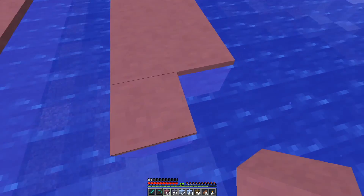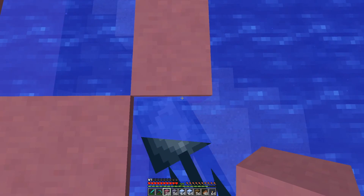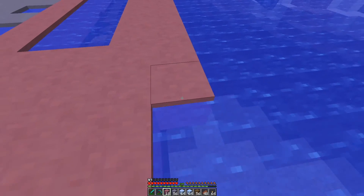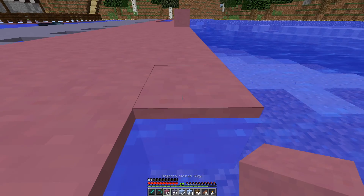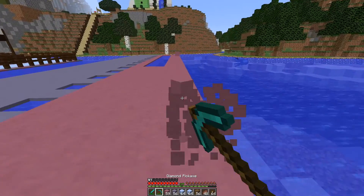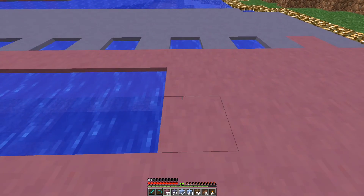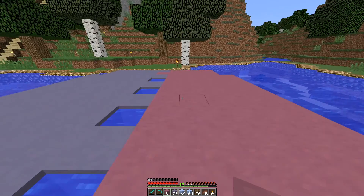After we get done building these things over the water, I don't think I'll be building over water for a long time because it's very aggravating. I'm just going to do this — probably faster. It comes up one more, so all we got to do is build this out one more. Let's pick these spare pieces up, and then we'll just fill this area in with the pink. Now we just do the center, where it goes back and forth.